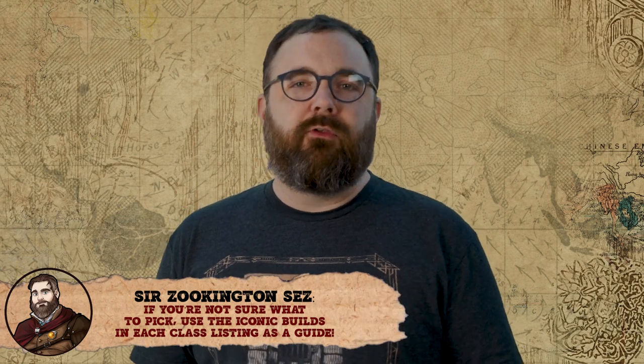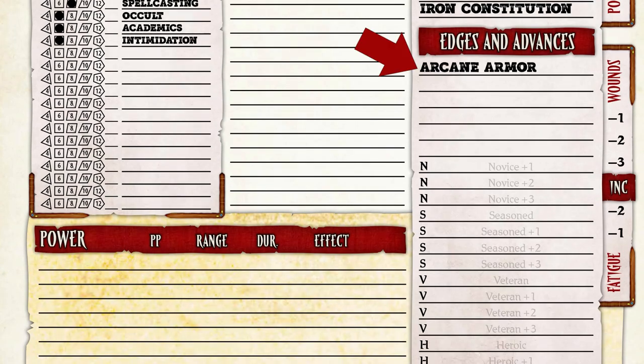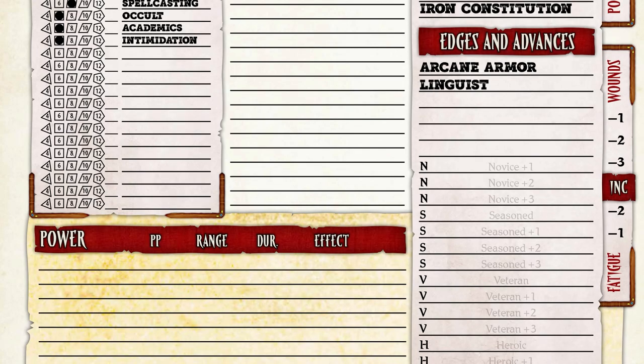Now that leaves us with the rest of our edges to pick. Taking hindrances can give you up to four extra points to use during character creation, and we took the maximum amount. I could split those points between skill points, attributes, or edges, but I'll go all in on extra edges — each one costs two points, so I can take two more. For my first, I'll take arcane armor from the power category. It makes my armor interference trait count as one higher, so my character can wear light armor without a penalty — that'll help keep me from being too fragile in combat. For my second extra edge, I'll take linguist from the background category, going back to the idea that he's looking for knowledge wherever he can get it. All the various tomes and scrolls he's poured over have made him at least conversational with a number of different languages. And that finishes off our character's edges.